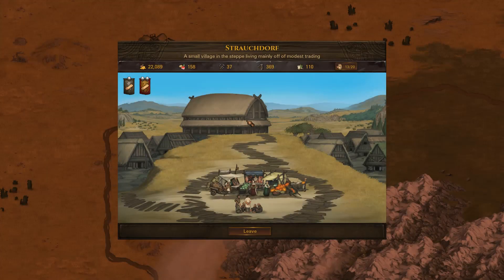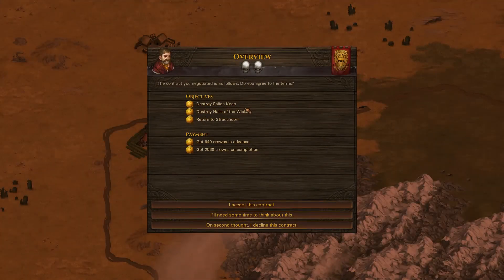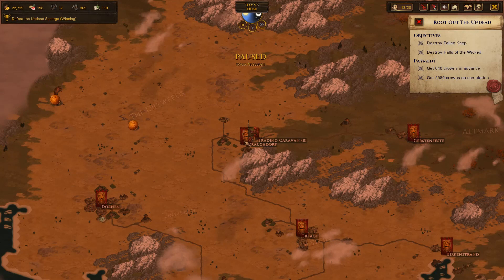We're on the home stretch to Strackendorf. We'll collect our big load of money — that'll take us over 20,000, which is pretty good. We've got two contracts. One is to destroy the Fallen Keep and the Halls of the Wicked. We don't get paid that much for it but it should be fairly local. Let's accept it. On the map, the Fallen Keep is nearby and the Halls of the Wicked too. We'll do the Fallen Keep this time and zoom ahead.